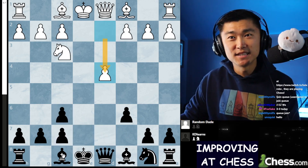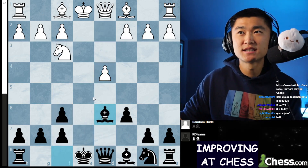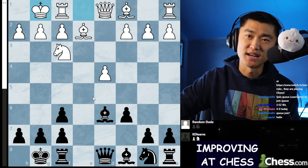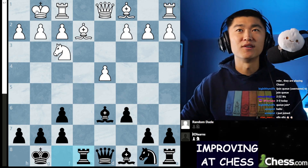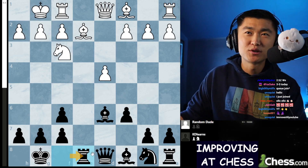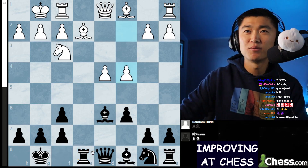White now puts a pawn in the center. I play Bishop D6. They play Bishop E2 looking to castle. I castle, they castle - everyone's safe, everyone's happy. The kings are both behind their kingside pawns. I bring my rook to the central file. This is all very normal.